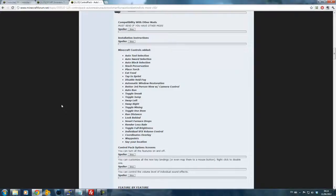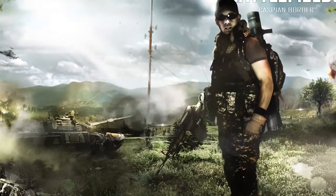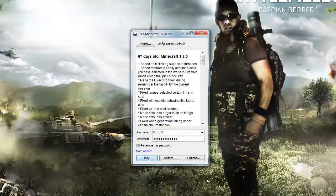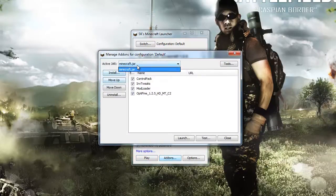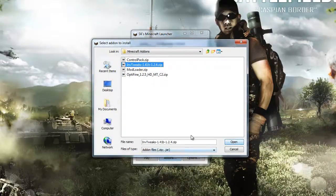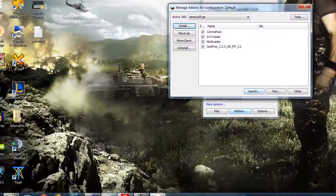Now I'm just going to get down to the SKs Launcher. It opens up like this, and to install add-ons click on the add-ons button, and Minecraft.jar will automatically be selected. All you have to do is click Install, select the zip file or jar file, open it up, and just click Launch. It's as easy as that.